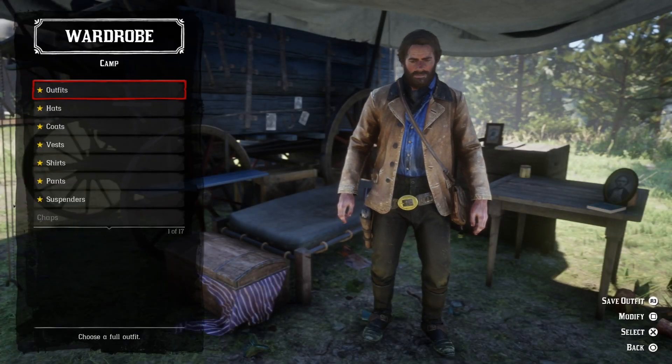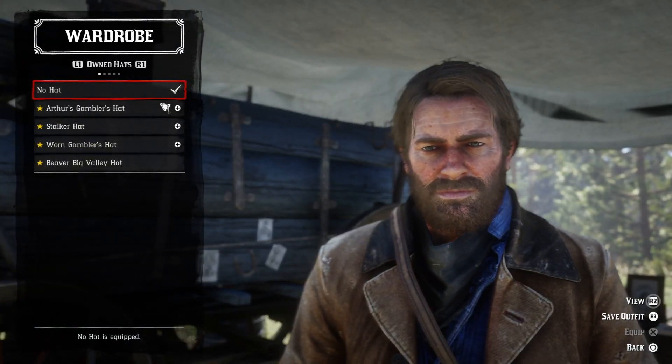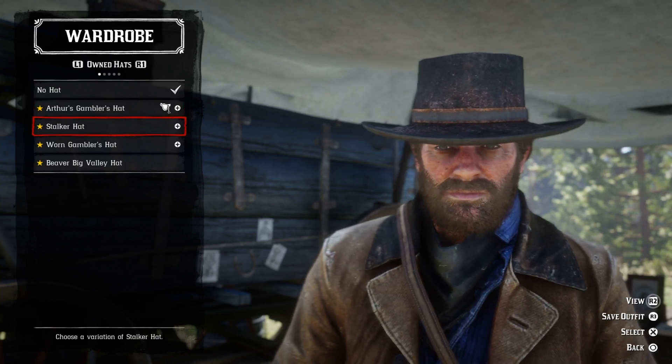You can also go in and select different outfits or individual hats and make custom outfits, as demonstrated here. You just load it up, pick which item you want to customise such as hat, go in and select which hat you want.